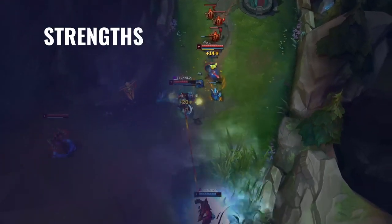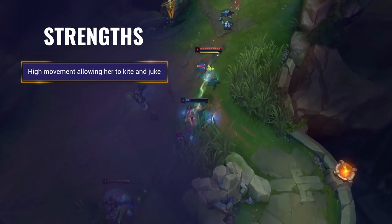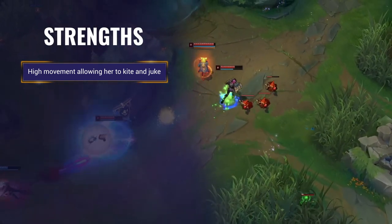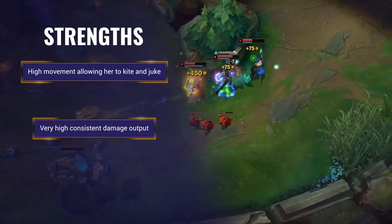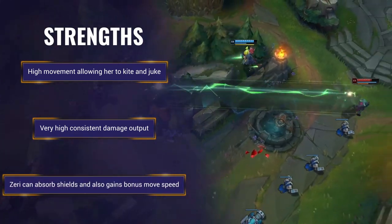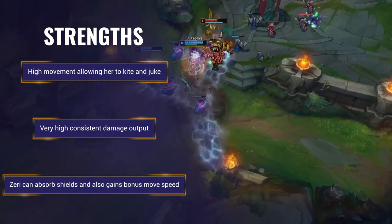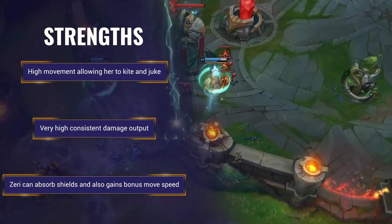So what are her strengths and weaknesses? Zeri has very high movement speed and mobility, allowing her to kite and duke to her heart's content. She also has an amazing dash on her E as well as her poking W that can both be greatly extended over walls. Zeri has high consistent damage while also contributing high burst windows with her charged up attacks and her W. She can also absorb shields by attacking someone who has one, and additionally gains movement speed while she's shielded. In a game where shields are pretty OP at the moment, this gives her a very abusable element to her kit, especially for a passive.